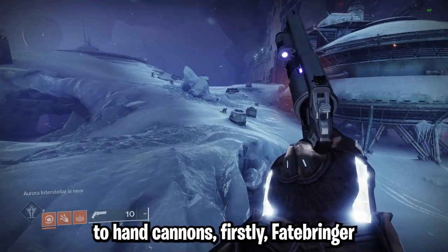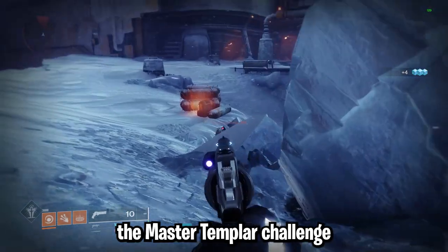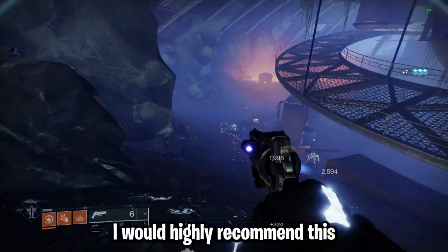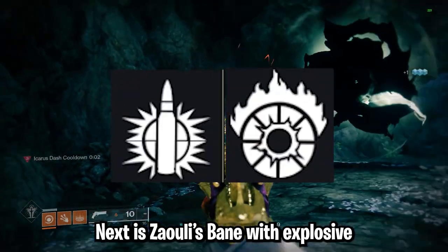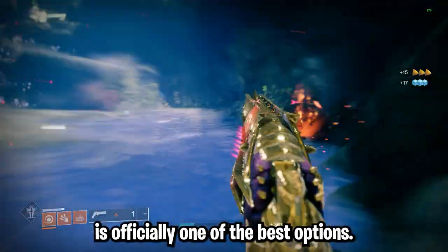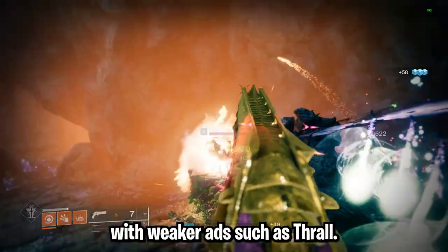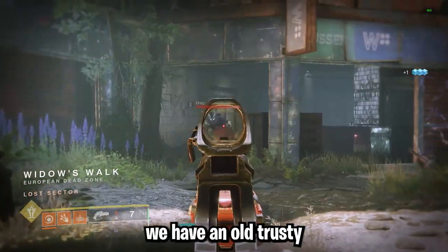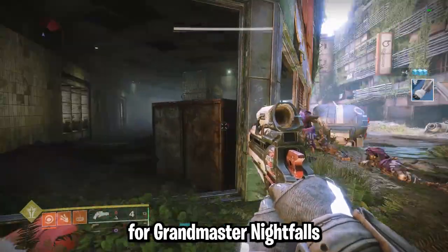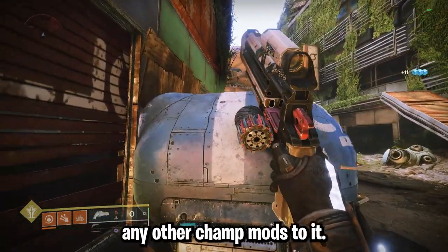Moving on to hand cannons. First, Fatebringer with Explosive Payload and Firefly, earned from the Vault of Glass raid — you can also get it from completing the Master Templar challenge for the adept version with the intrinsic Explosive Payload Firefly roll from Destiny 1. I highly recommend this as a primary hand cannon. Next, Zauli's Bane with Explosive Payload and Incandescent — since they recently fixed the hand cannon champion mod this season, Zauli's Bane is officially one of the best options. It can absolutely melt huge areas of adds, especially in strikes with weaker adds like Thrall. Lastly, Ariana's Vow with intrinsic anti-barrier — one of the most solid, reliable options for Grandmaster Nightfalls for a few years. Note that being an anti-barrier weapon means you cannot apply any other champion mods to it.